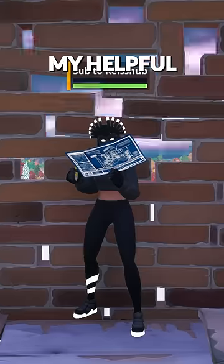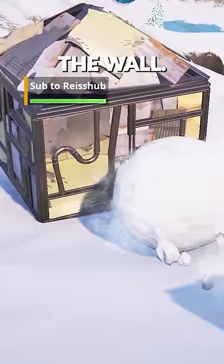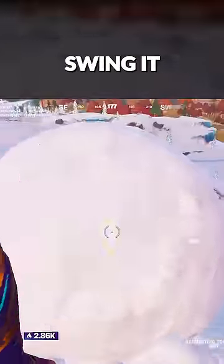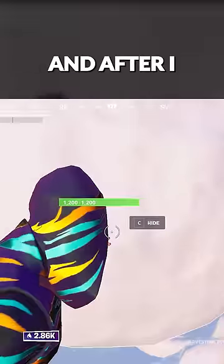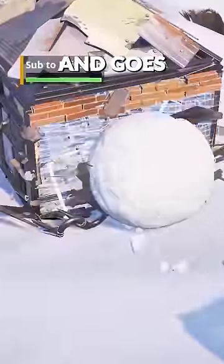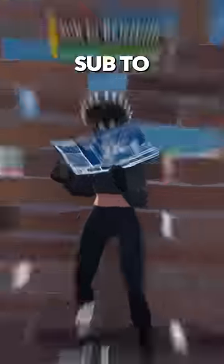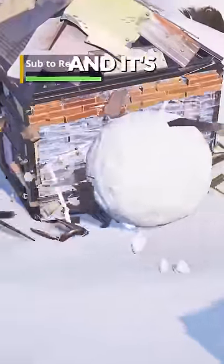But here's where things get interesting. My helpful assistant, Sub to Resub, is in this box holding the wall. Notice how after the 13th swing it automatically starts rolling, and after I give it a little Glasgow kiss to speed it up, the snowball crashes through the wall and goes into the box, doing 97 damage. Sub to Resub is holding that wall, and it's moving fast enough to go through the box.